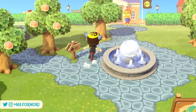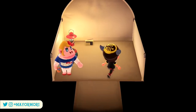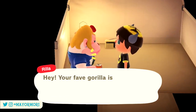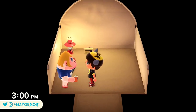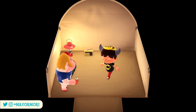Before we highlight all the different ways of obtaining these items, there are a few things you should know about the villagers themselves. To obtain the villagers you simply have to scan their corresponding Sanrio amiibo cards and invite them to your campsite. From there, with a little persuasion, you can eventually prompt them to move to your island, just like you would any other visiting character or amiibo card.